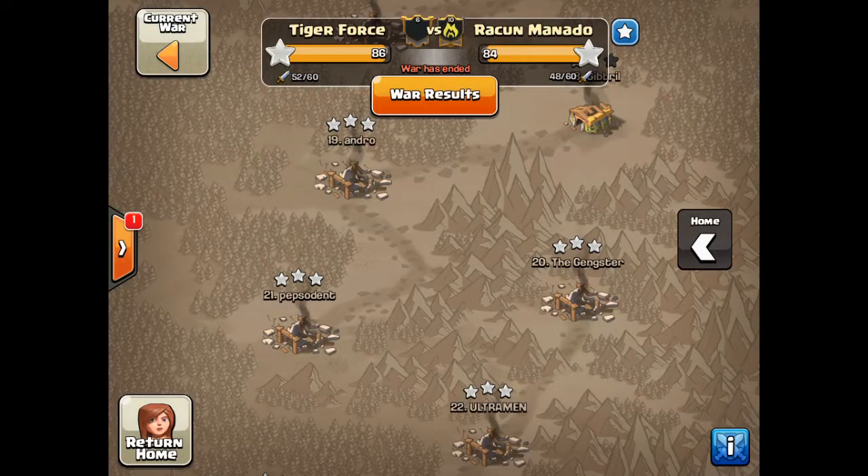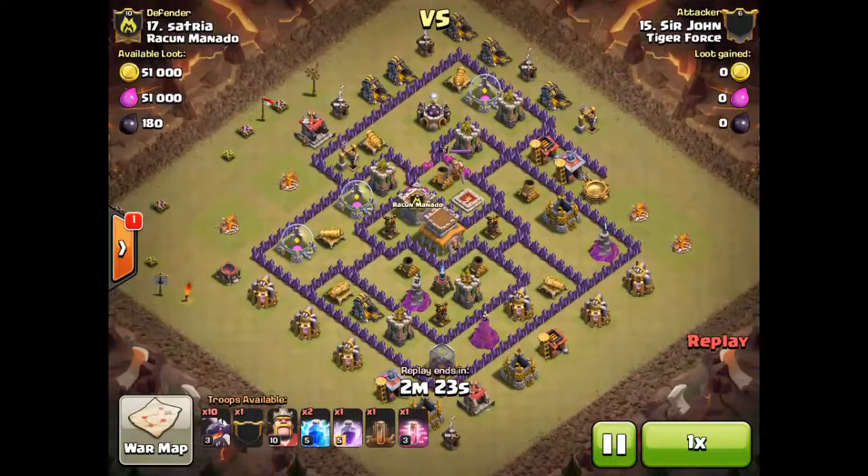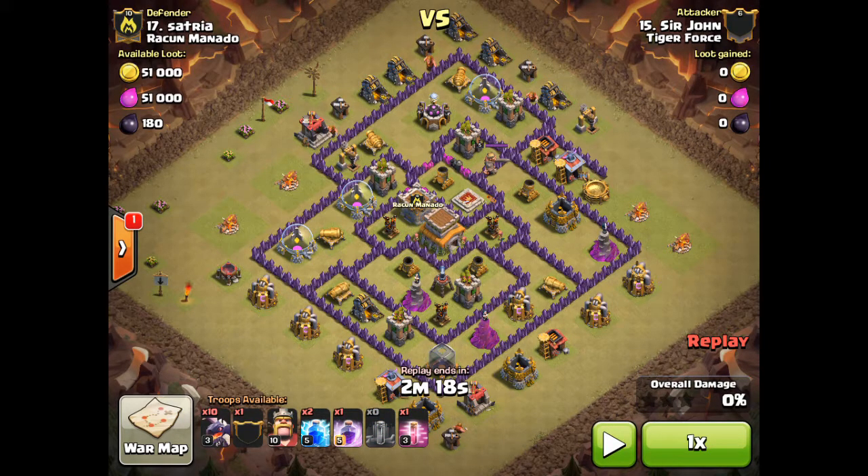Let's take a look at a couple other attacks that have that new style called the Double Zap Quake. Sir John had a phenomenal attack here against their number 17 — again, maxed air defenses, traditionally difficult for dragons. But if you look at this, it's clearly an anti-dragon layout, just like number 19 was for Lolo.